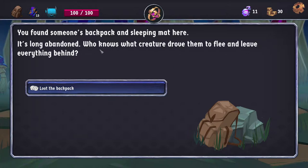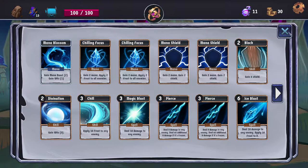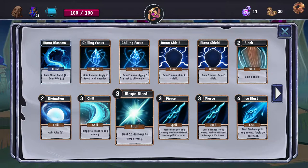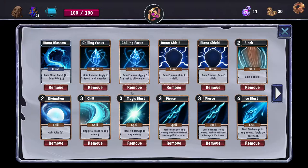Loot the backpack — you found someone's backpack and sleeping mat, long abandoned. They left an old journal with notes about avoiding bad encounters in the aether. I can remove a card. Right now this block seems kind of crappy — 2 frost isn't super helpful. Maybe it is if I want to hit 10 frost. I'll remove the shield card.